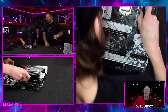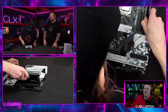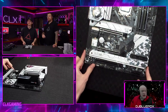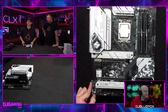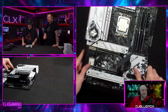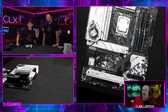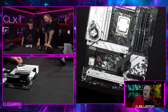We're installing the RAM right now. Today we're using two 16-gig sticks for a total of 32 gigs of G.Skill DDR5-5600. This is some fast, RGB RAM. Anything DDR5 is blazing fast already, but 5600 speed is really getting up there. The fastest DDR5 we've seen is 6000, which we used in one of last week's builds.